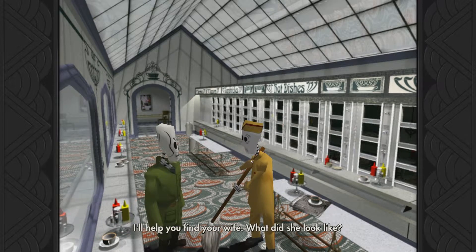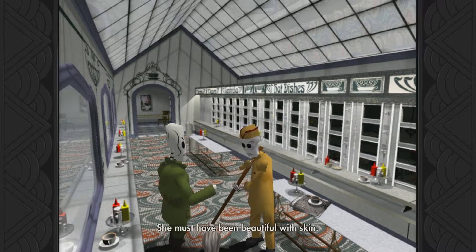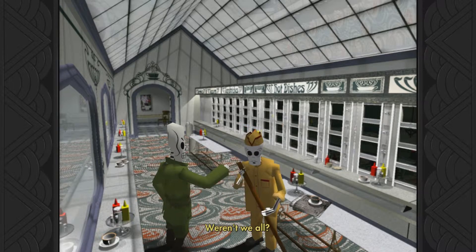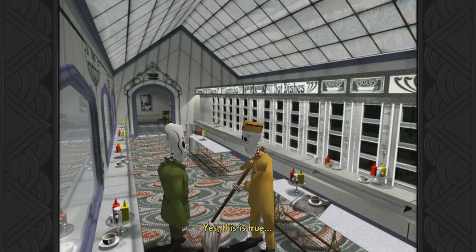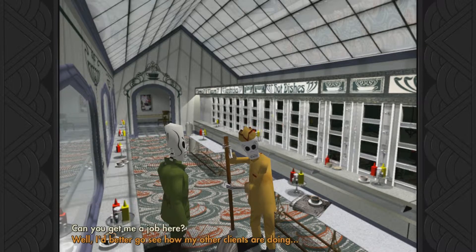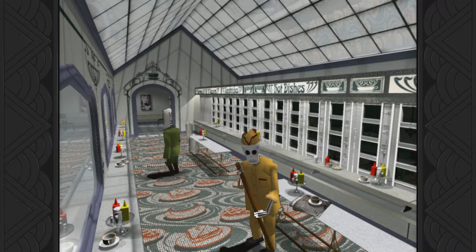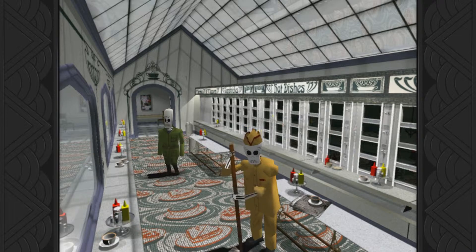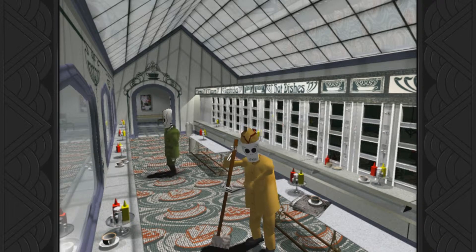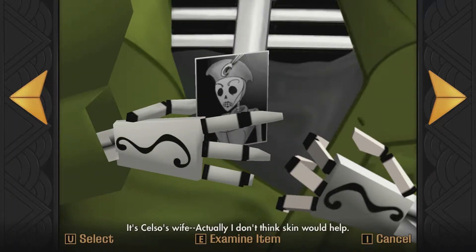I'll help you find your wife. What did she look like? I got this from the DOD and made copies to hand out. Isn't she something? She must have been beautiful with skin. Weren't we all? You must love her very much, Celso. Yes, this is true. Of course, she also has all of my money. That's gotta be effective. I'd better go see how my other clients are doing. If I haven't mentioned already, most of the achievements you get in this game are by talking to people.